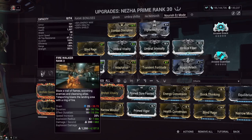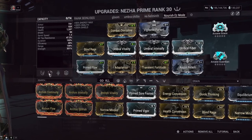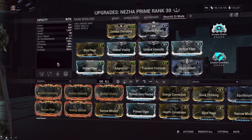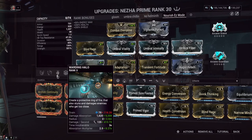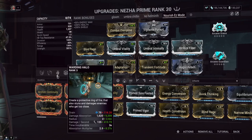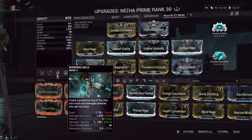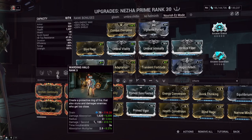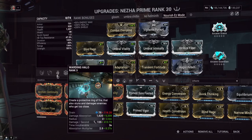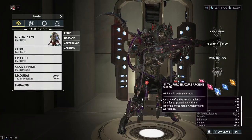You could technically shield gate with this build if you have enough Augur mods — and we do have enough — so you could shield gate from Nezha's first ability or otherwise. As for Warding Halo, it technically scales with strength as well, giving you a big extra health pool, but you're not immune because enemies will still shoot through it since you only get DR from it and it draws from that pool of health.